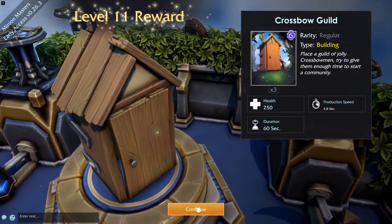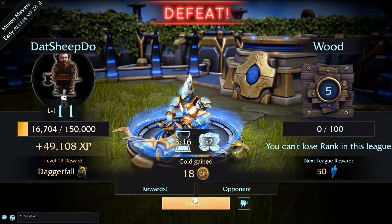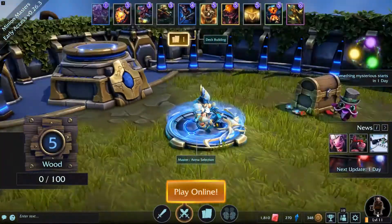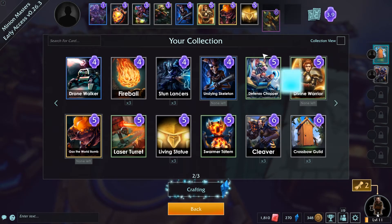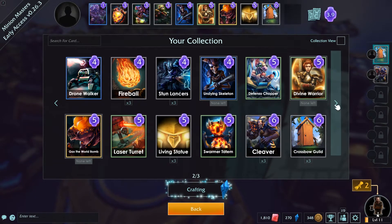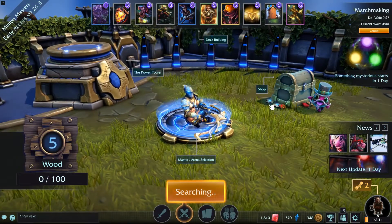So currently we have the Swarmer Totem - I don't want that, I would prefer the Crossbow Guild, because I don't have that much that goes with the Swarmer Totem. I just took out my flyer - there he is, okay put him back in. Let's try this, let's do one more.